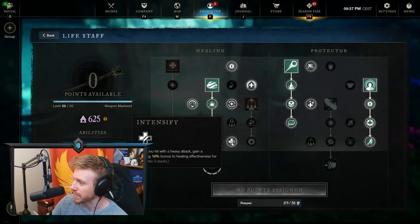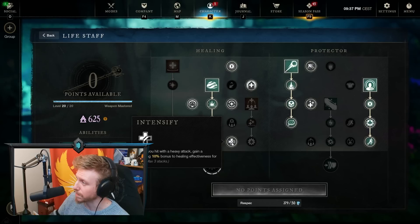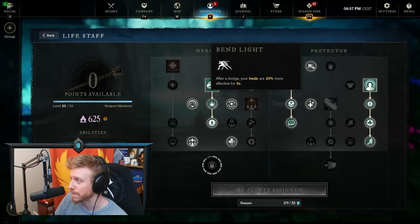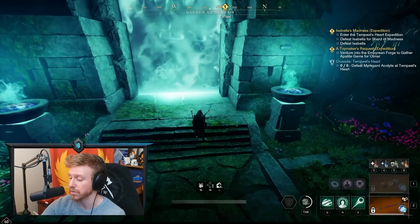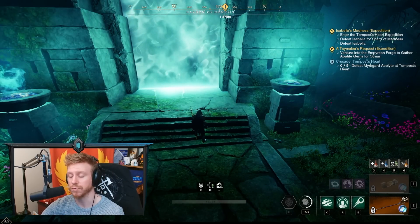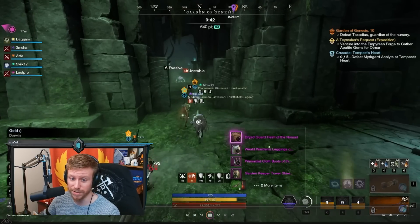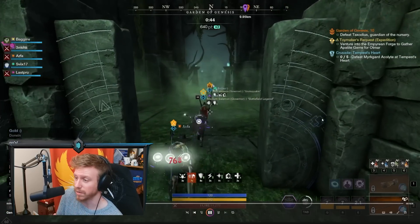Intensify: when you land a heavy attack, you increase your healing by 10%, and then there's another passive that says when you dodge, you increase your healing by 20%. So we get 30% stronger healing just by frequently dodging. Dodge roll every five seconds, and also try to land a heavy attack to increase healing. You can go for two or three heavy attacks if you can, but if you get three heavy attacks out and the tank's already dead because you didn't put Sacred Ground down fast enough — that's just how it is. So I usually just go for a dodge and then a heavy attack.